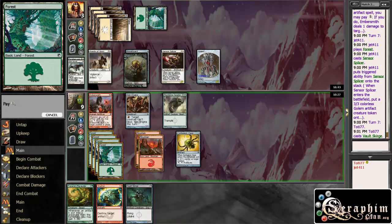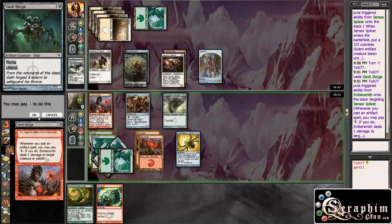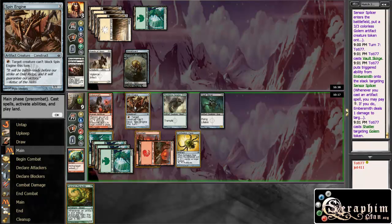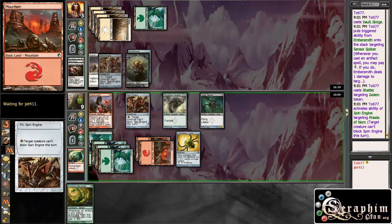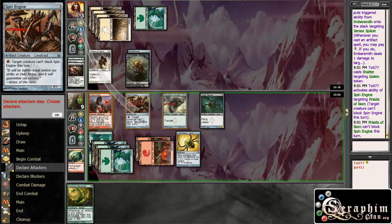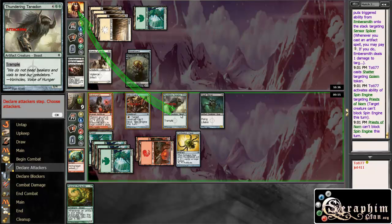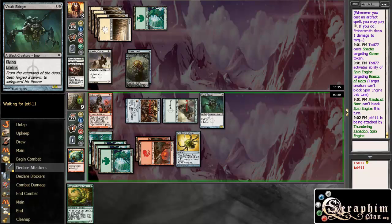So I Volt Scourge that guy, Shatter the Golem. I don't allow this guy to block and he has to jump to the Bone Hoard. I didn't allow the Priest of Noren to block so he actually has to — Priest has to block that guy and he has to jump here. I should have attacked with the Embersmith. I'm an idiot. Yeah, I misplayed there.